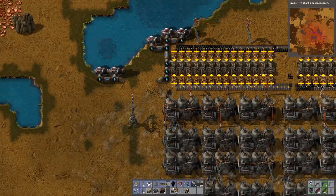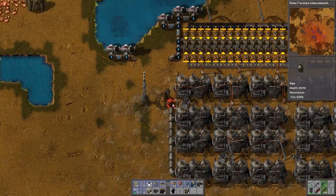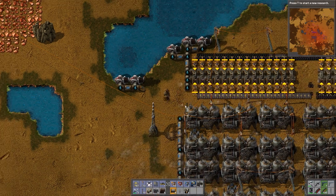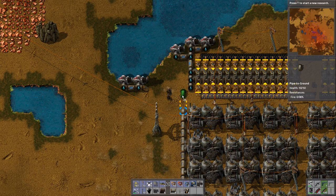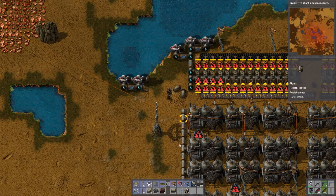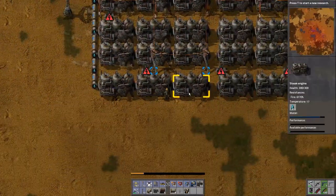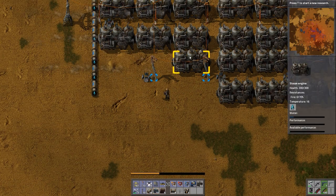So this will not be there — this will just be a line here that will feed directly into here. Probably make an underground one so I can walk past it. Like that. So that will mean that all this will get water. Then we remove all these and move it over one.